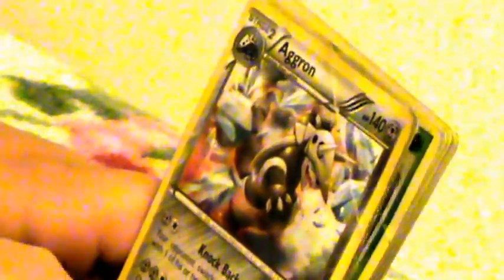This one is the evolution of the previous guy — I put him at the back but I want to show them together. He can do Knock Back for 50 damage and it says your opponent switches the defending Pokemon with one of their bench Pokemon. Order of the Land is actually pretty good — it says 80 damage but it does 20 damage to each bench Pokemon on both sides.